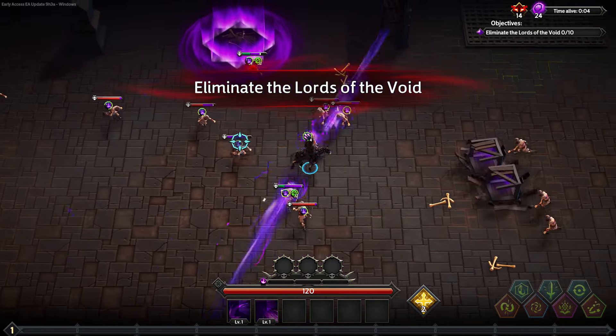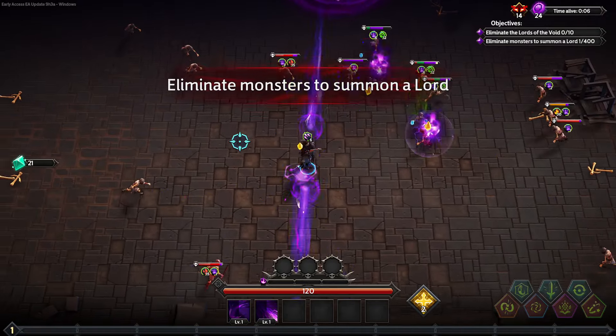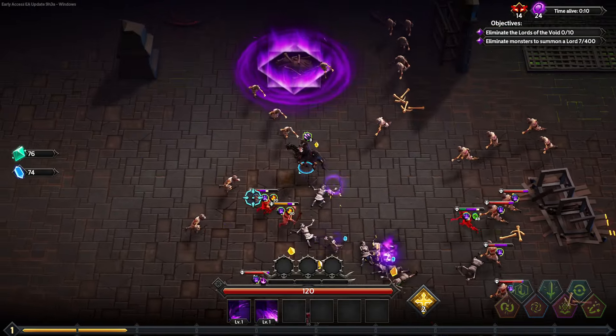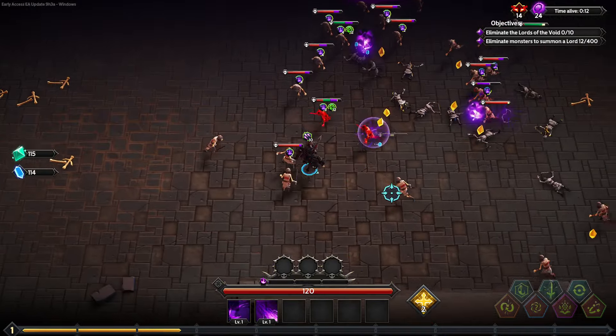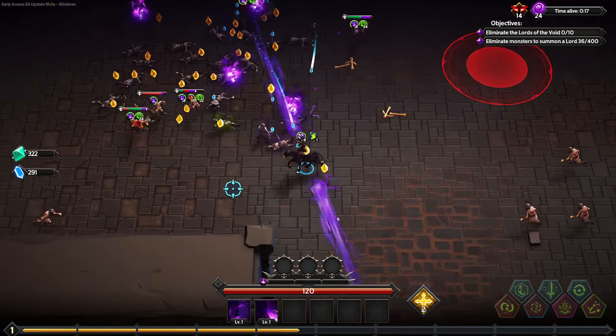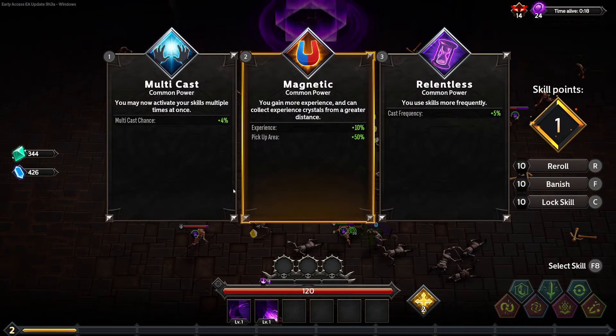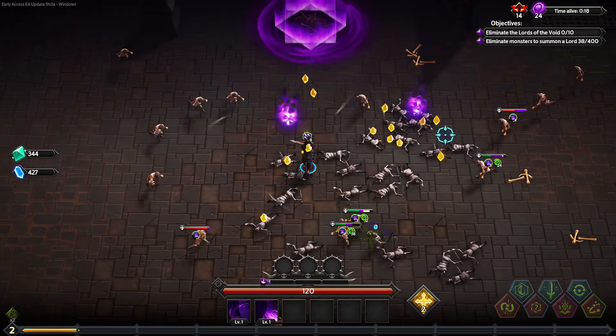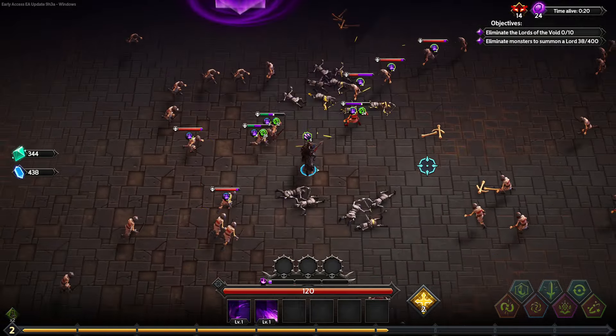So I start with the laser beams — looks pretty cool. I don't have any dash abilities so it's going to be very hard to dodge AOE abilities in a split second. You'll have to know exactly where you're going a bit ahead of time. These starting options are kind of bad, let's do a reroll and see if we can get some higher rarity. Movement speed will be very helpful.